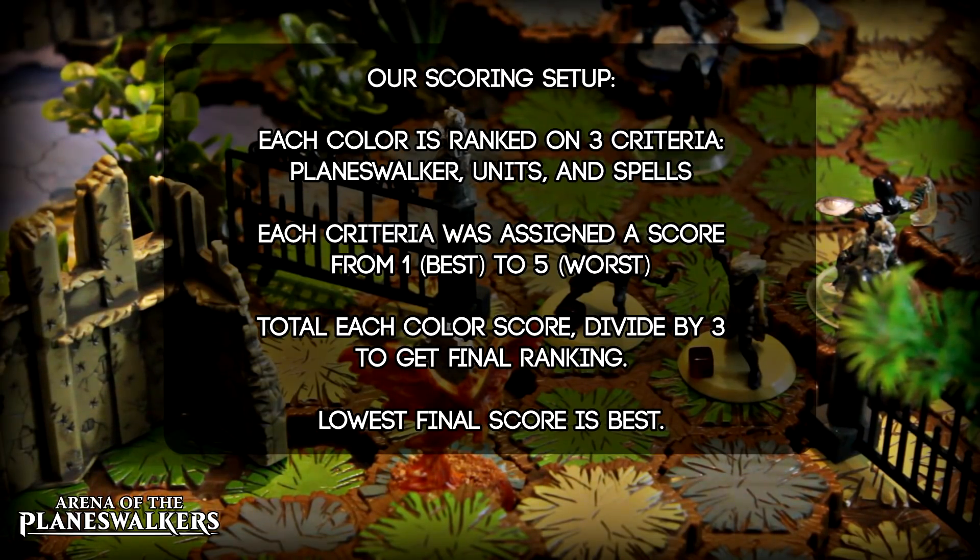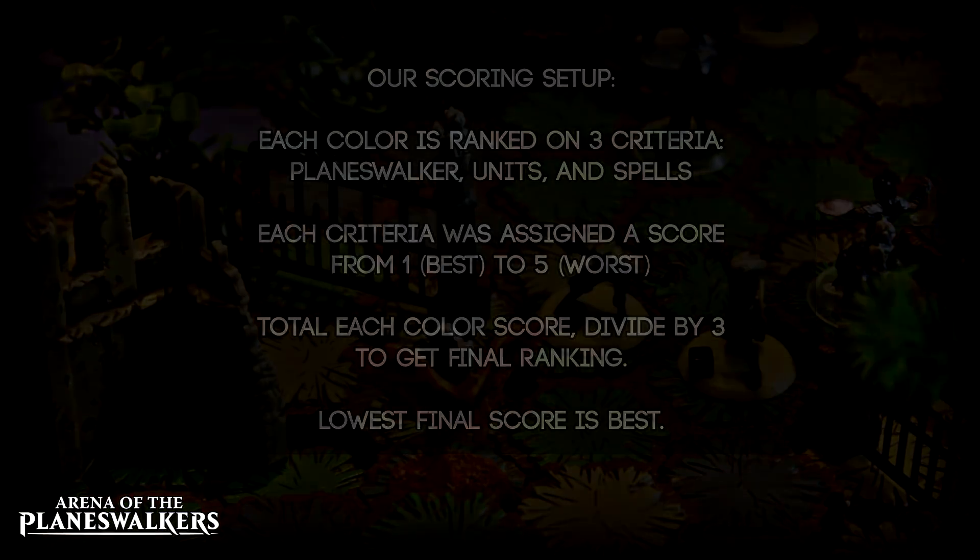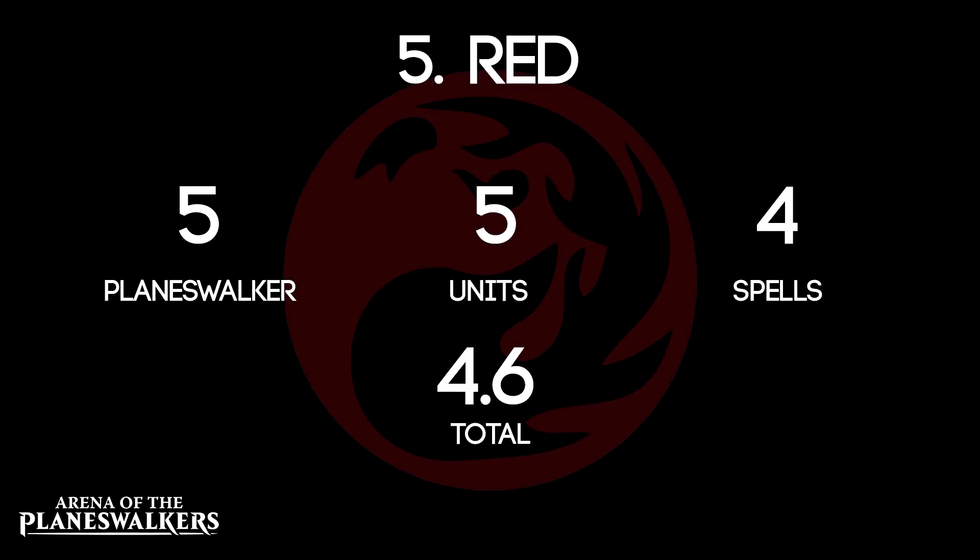Coming in at number 5, and thus the weakest in the base set, is Red. Red is the classic case of looking great until you actually try them. Chandra's Double Attack may give her the highest potential damage, but combine it with a short range and no way to buff her defense and she's far too much of a glass cannon. The Firecats' abilities aren't strong enough to offset their low life, and the Phoenixes — while having Rebirth — rarely do enough damage before dying, and then they respawn next to the planeswalker, forcing them back into battle. While Red's spells are great at damage, it's difficult to find the right situation for them to work well. All these issues add up to Red being the weakest color.